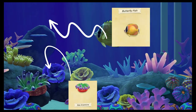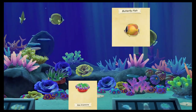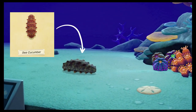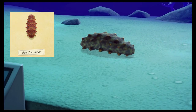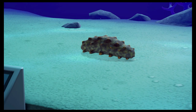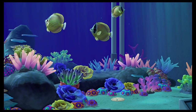Up here we have the butterfly fish and the sea anemone - we're still in the deep sea part, so these are all things you would have caught in the ocean. We have a sea cucumber here, and I'm looking for Nemo - a clownfish. When I find Nemo, you guys will be the first to know.